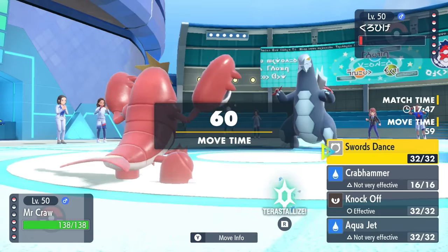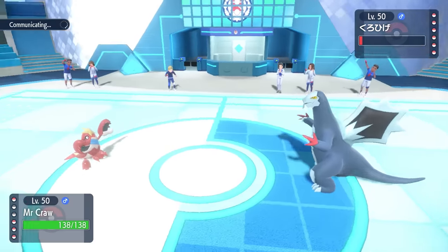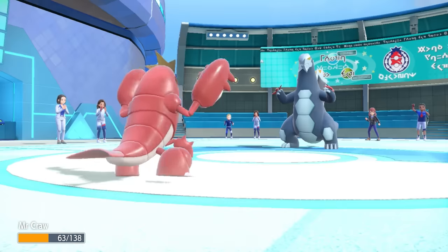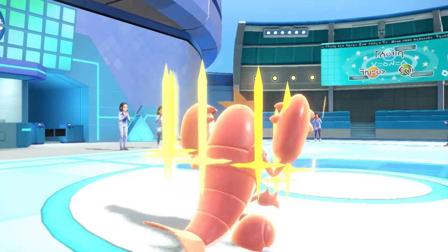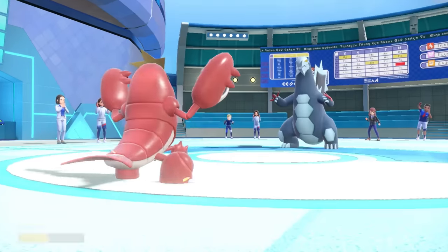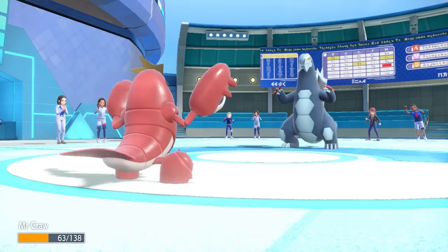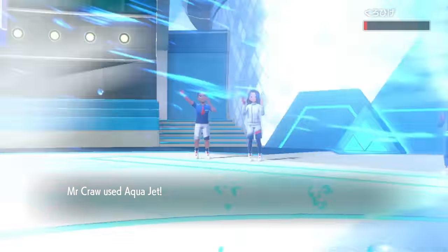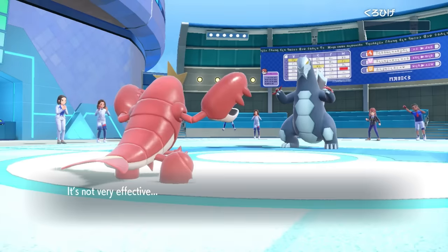I go into Crawdaunt, because at this point a Swords Dance feels free. A lot of people are going to expect the Aqua Jet and switch out, but they actually stay in. They go for Earthquake, which shows they probably don't have a Dragon move — they've got Scale Shot. Anyway, I can get that Swords Dance after living, and then fire off an Aqua Jet which finishes off Baxcalibur.